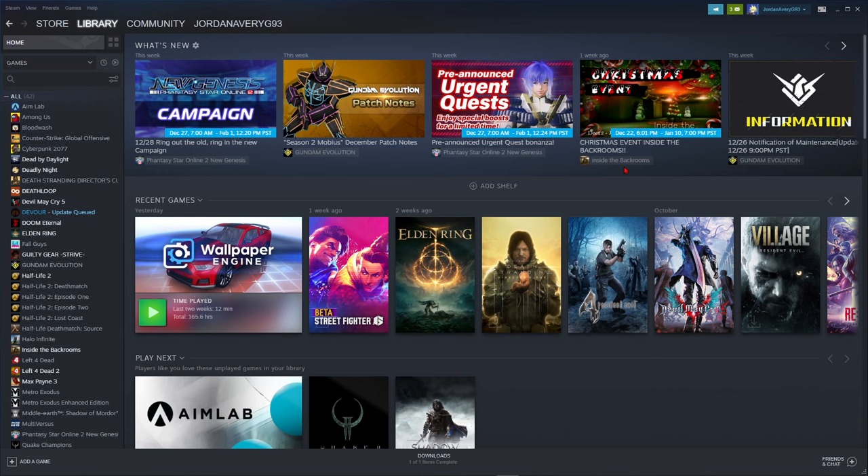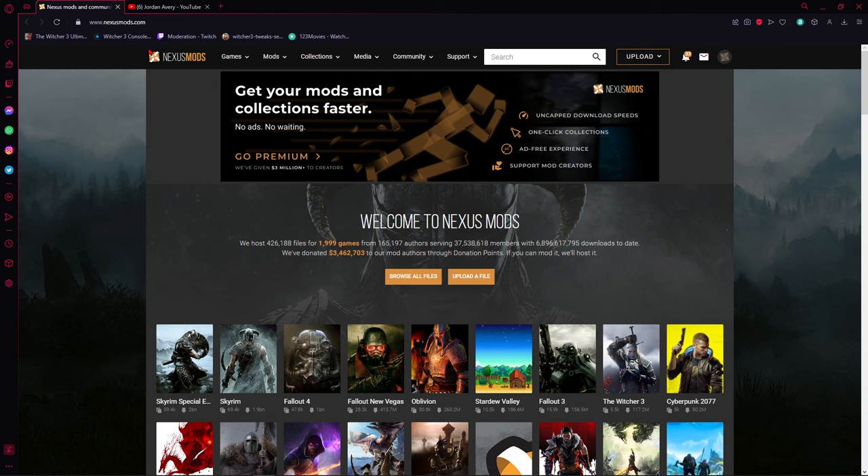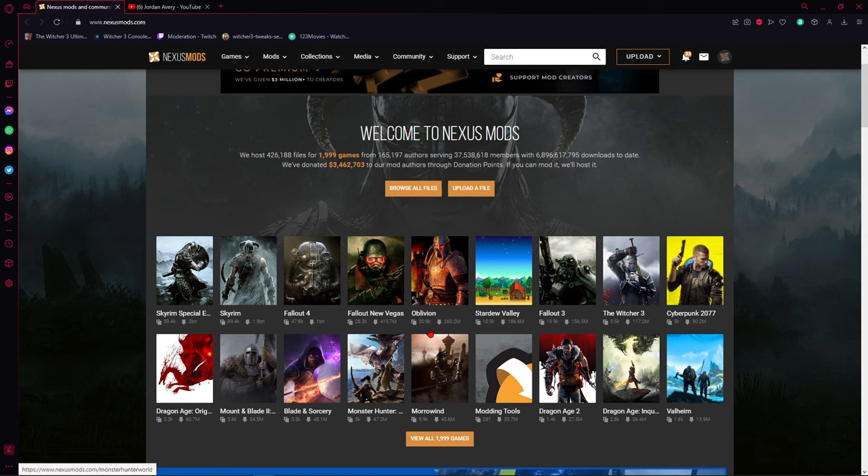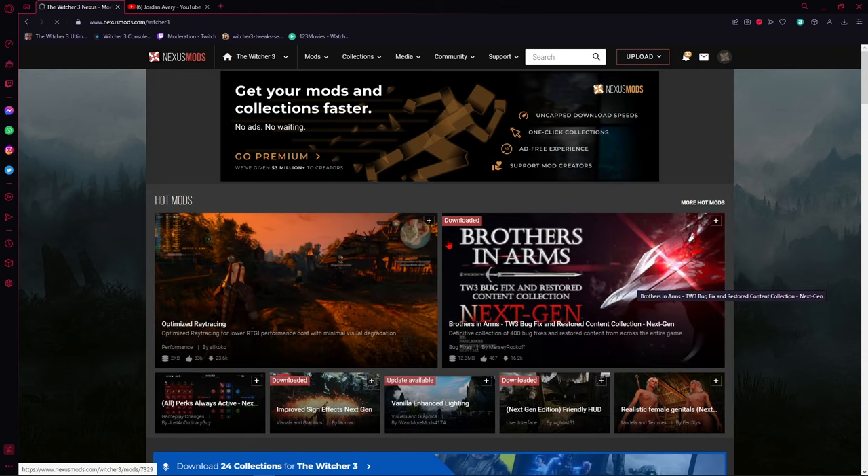As far as where to actually get mods, your one-stop shop is going to be nexusmods.com. Not only is it a great host for Witcher 3 mods, it's a great host for all types of mods — Skyrim, Fallout, Cyberpunk, whatever you can think of is most likely there. But we're going to focus on Witcher 3 for today.